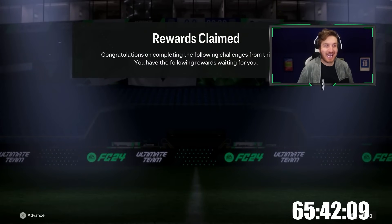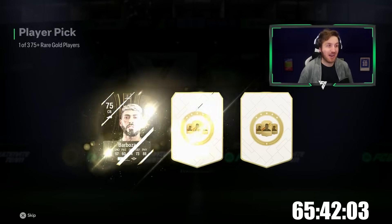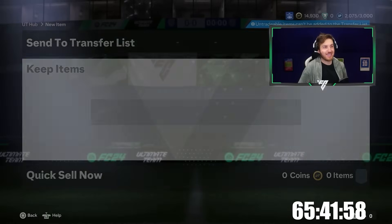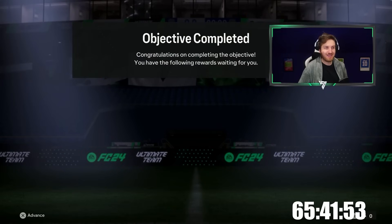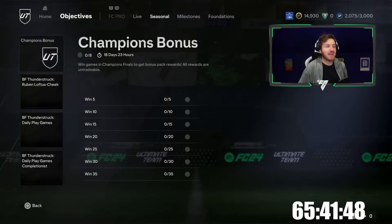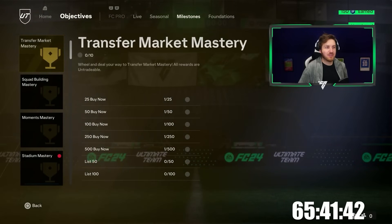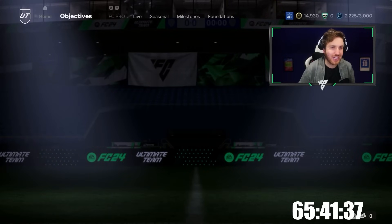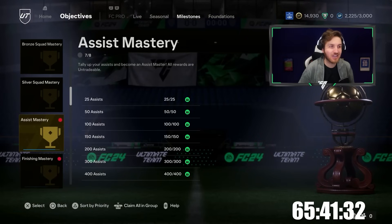Four and a half hours later, and this grind has got to an unbelievable level. 84 objectives completed, I'm up to 14,930 coins. The XP is slowly adding up — there's not much XP out right now. However, I've got a cheeky FC Pro kit for the new RTG. 83 plus double pack — Diogo Jota, 86 rated added to my team. There's a ton of things to craft. For Loftus-Cheek I've got zero out of eight objectives done for him — once done I'll unlock the 83 plus two pack, more XP, and Loftus-Cheek.